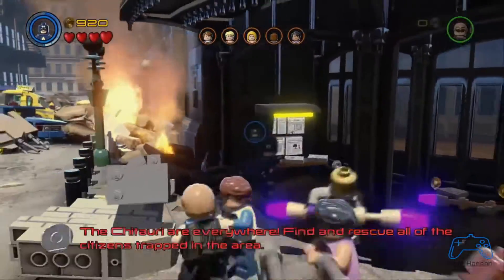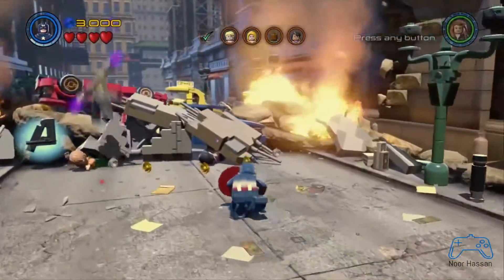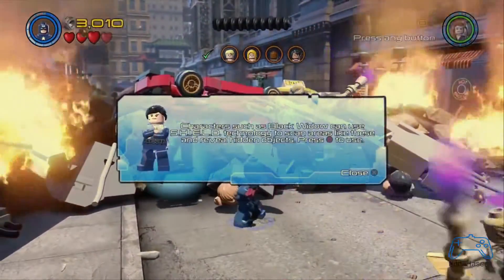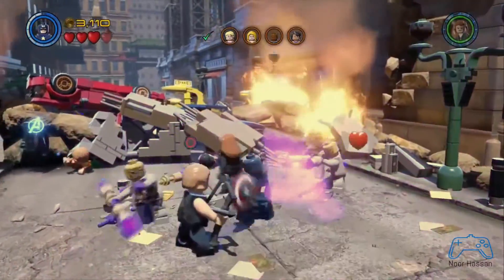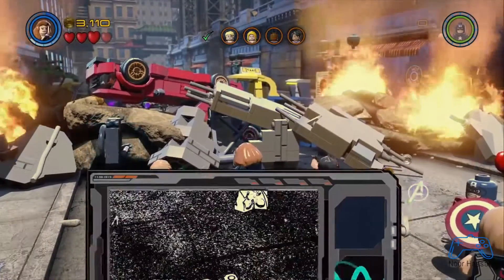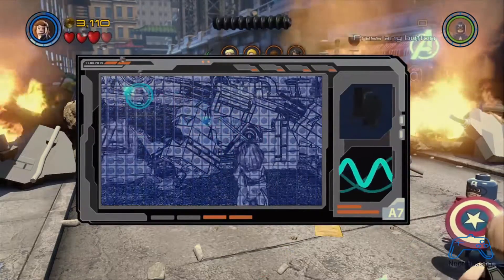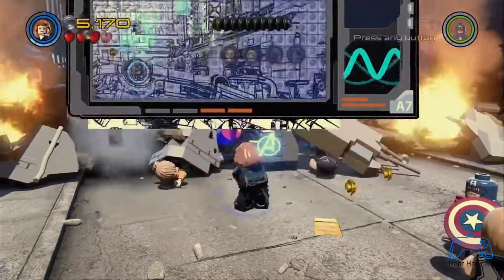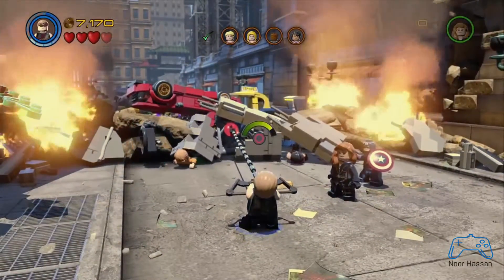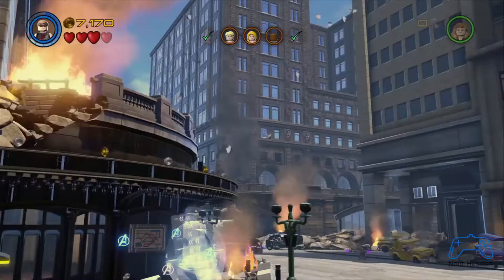There are subtle things people will probably never notice unless called out — we have parameterized animations in there. You can see Captain America is switching arms with his shield as he runs around. We're really trying to push the bar; even though it's a LEGO game, technically there's so much going on under the bonnet. That's Black Widow's super shield device where she can search out hidden stuff within the environment — it's a case of taking characters and giving them new abilities. In Age of Ultron she has a new outfit and an electric baton, so we'll see that reflected throughout.